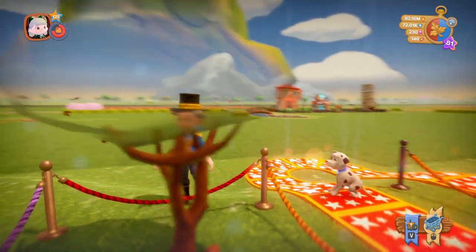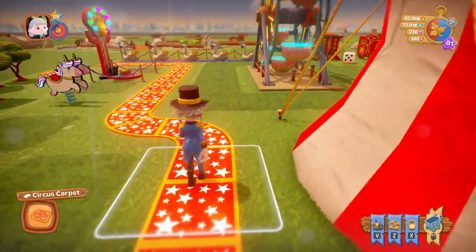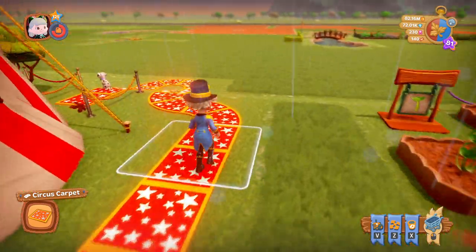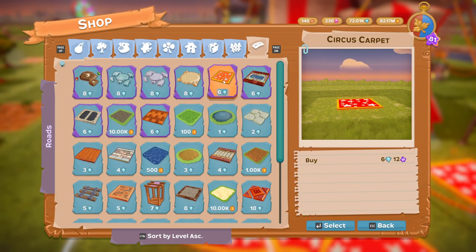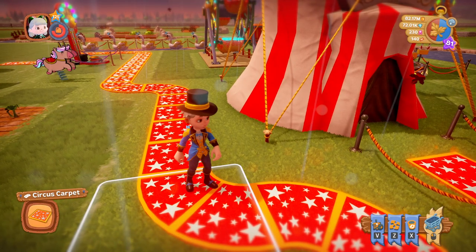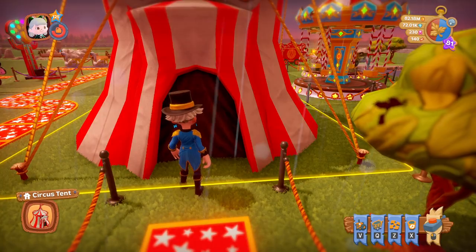Now we come to the path or road, which is called the circus carpet. This is the circus carpet and it is 6 diamonds to buy. It's a red and starry carpet.